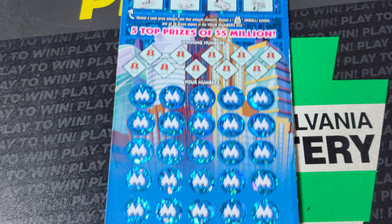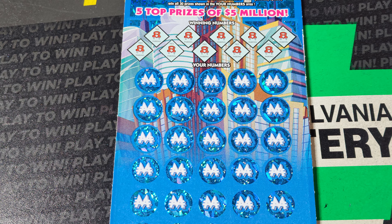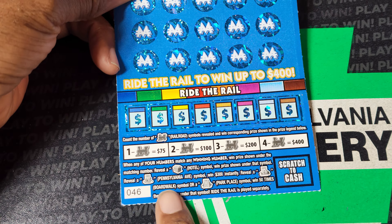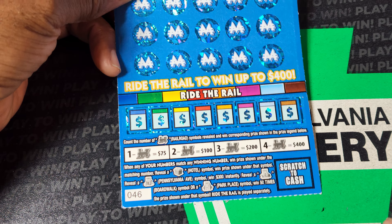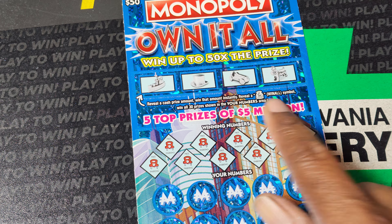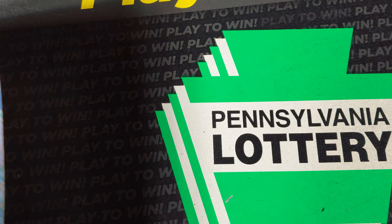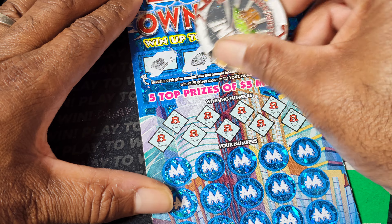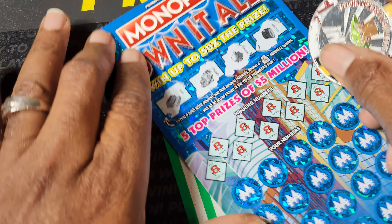Let's do our Monopoly. This big ticket — we need a match to the winning numbers on the bottom. Hotel symbols are an automatic win. Pennsylvania Avenue is 300 bucks. Park Place and Boardwalk is 50 times the prize. Get trains and you win money. Get dollar amounts up here, you win money. Get a money bag, you win all. Odds need to win at 3.93. I'm still looking for that money bag up there, and not finding it today.